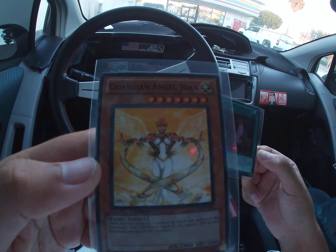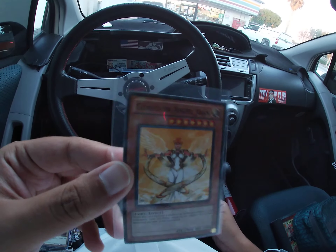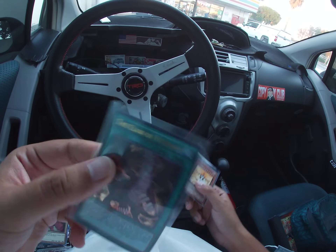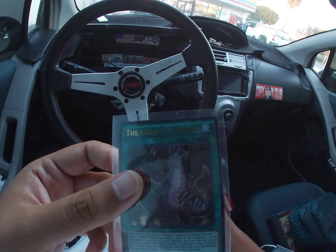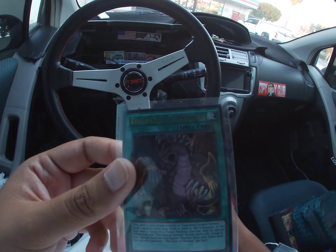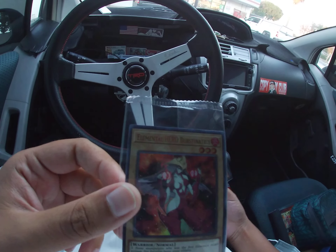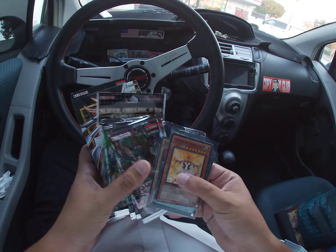I actually pulled Guardian Angel Joan in Invasion of Chaos — one of my very few good pulls from that set. The reason I picked up Claw of Hermos is because in my Nintendo Switch Yu-Gi-Oh game I'm running a Joey deck. So yeah, that's my update — got the card I wanted, so I don't have to go through eBay and spend like 30 bucks for just one. Overall I'm happy.